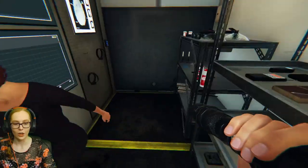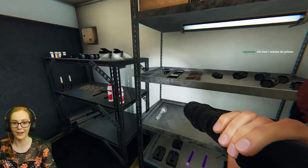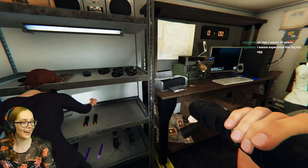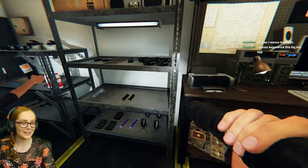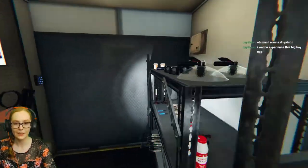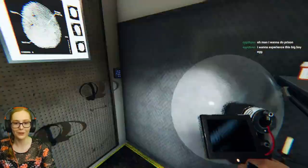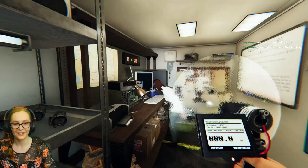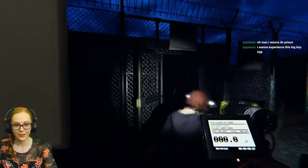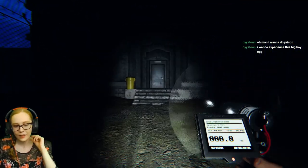I don't see any. I hope there weren't any on the asylum in the van, because that would have been embarrassing if that's the ones we couldn't find — like, three in the van. Alright, so: ghost event, motion sensor, capture a photo of the ghost. I got my parabolic, I'm ready to go. I have the spare box and the UV light. I have EMF and thermometer. Hopefully I don't forget that I have the UV light this time. Don't worry, I've done that too.